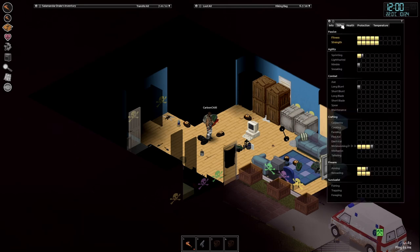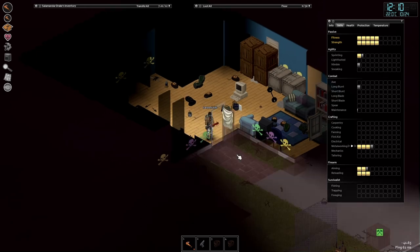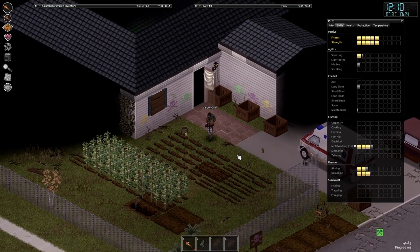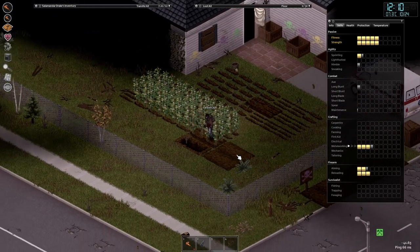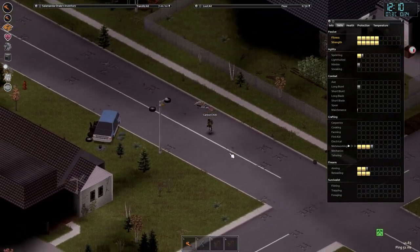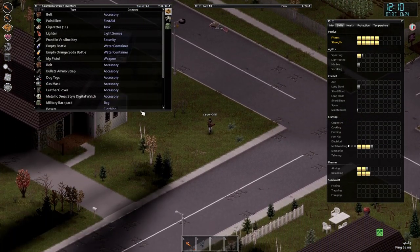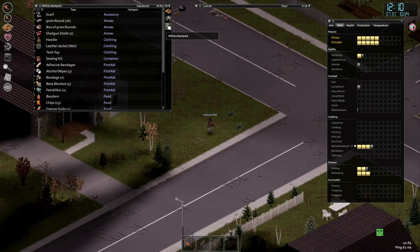We're going to equip ourselves up here. We're not very far from metalworking level five, which means we can then start with some fences. I do apologize about the noise — that is my dogs barking at the bus again. One day I shall let my viewers meet my dogs, but for the moment we're going to concentrate on playing. He's a little bit cold here, I guess because he has no jacket on.